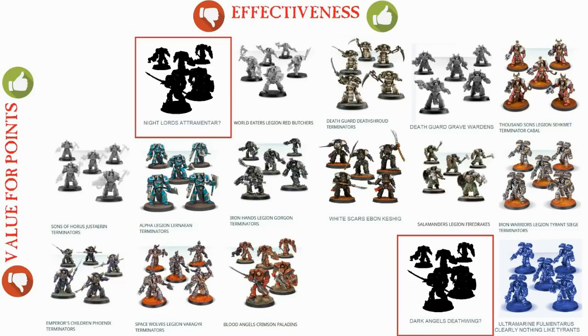A lot of people were requesting specifically to cover the Legion-specific Terminators that are unique to them, and I'm going to do that today. But first, I wanted to wait until the next Horus Heresy Black Book — Book Nine — so I'd have Dark Angels' Deathwing and Night Lords' Atrimentar. Because neither of those exist yet, I've just put them on the chart in slots that may suit them.